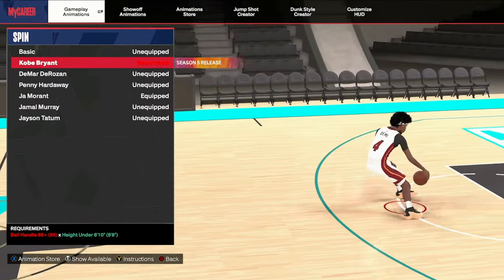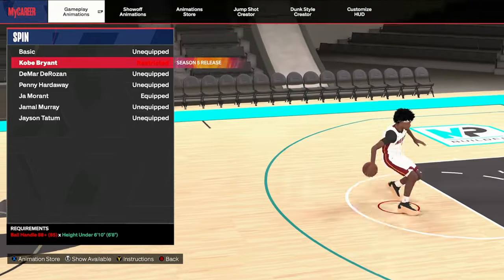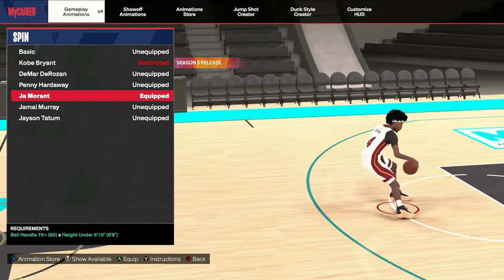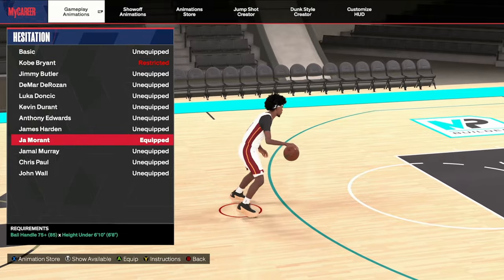Next is the spin. Kobe is interesting — I like the animation where he puts it between his legs while spinning, that's hard. But I'll probably keep using Ja Morant, to be honest.